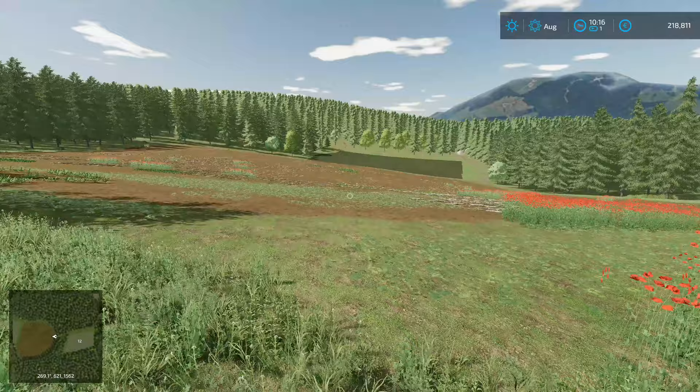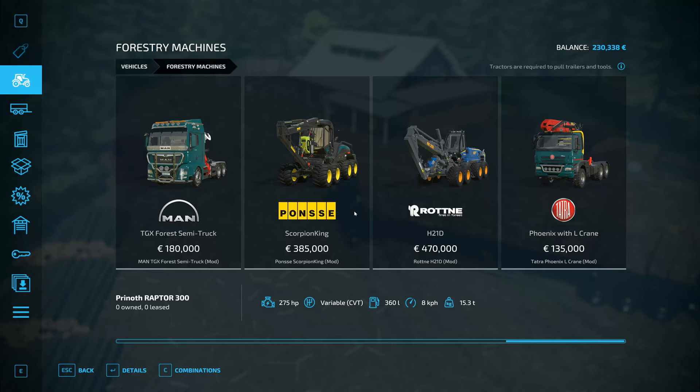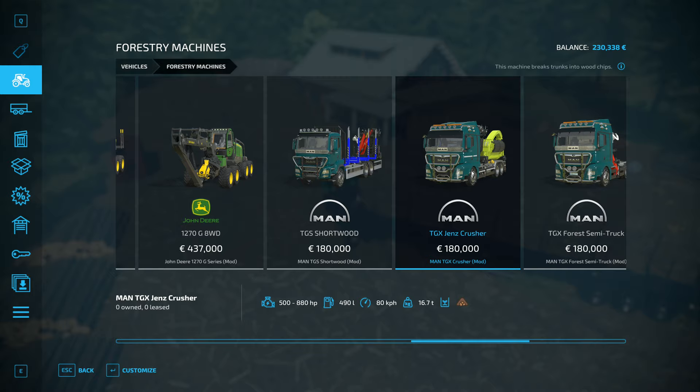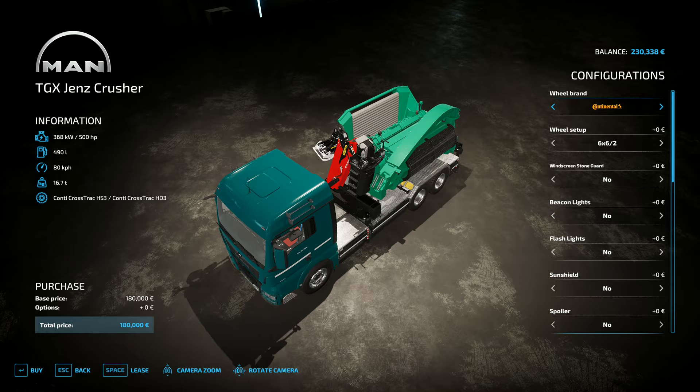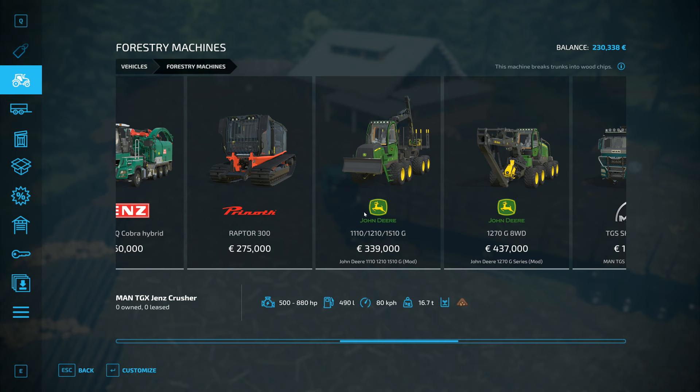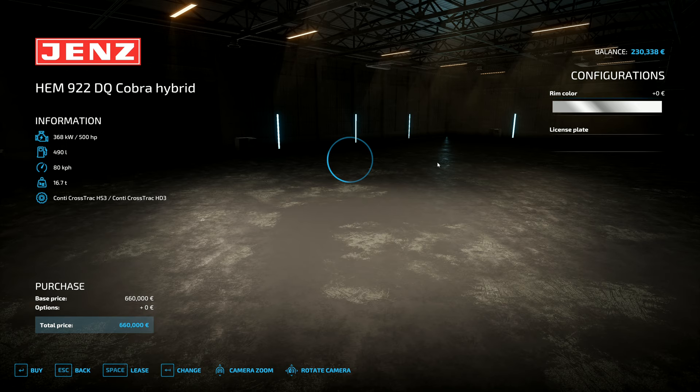Hey folks, it's Frithgar here. Welcome back to Farming Simulator 22 here in the Rizu Forest. I haven't got a huge amount of different forestry options at the moment. There's the Ponzi Scorpion King, there's the Rotner, a few different ones with cranes and crushers and things like that, but they're all fairly sensible types of things — you've actually got to use cranes to be able to use these. Not really what I'm after.